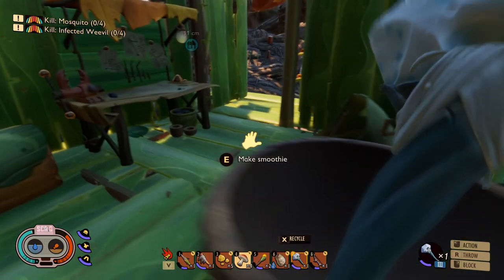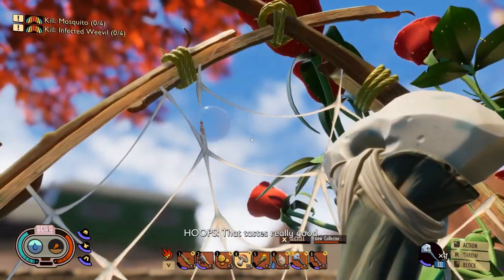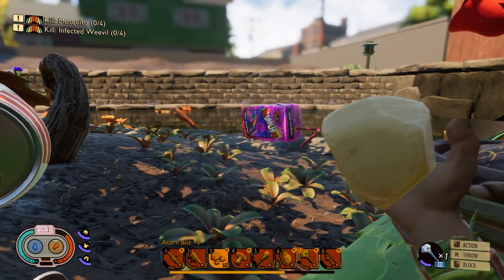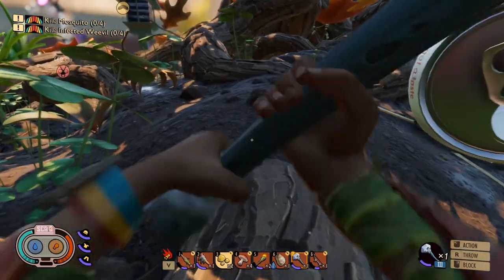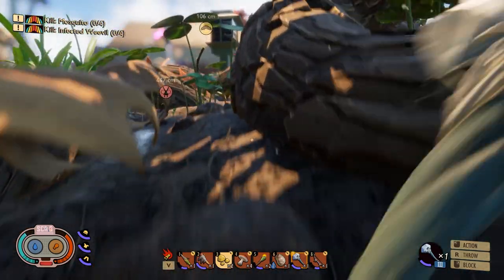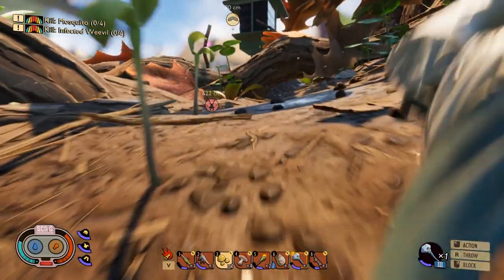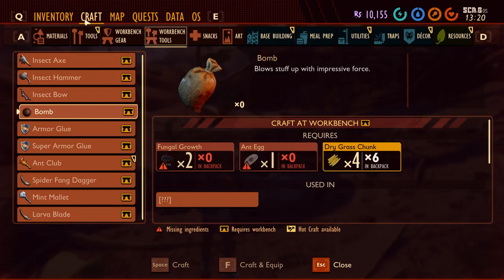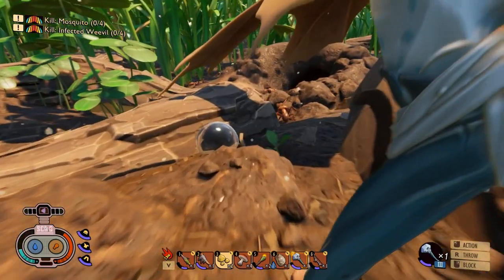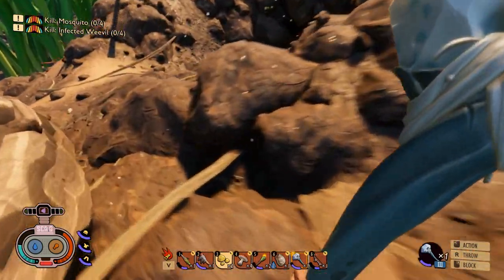It looks like we got some food and water. I'm going to grab this water before we leave and eat a couple of these acorns. We gotta go find some more ant eggs and we need to find some more infected weevils so we can get some more fungal growths. There's an ant tunnel right here - hydration is the key to performance.